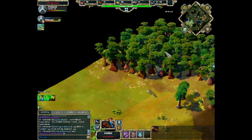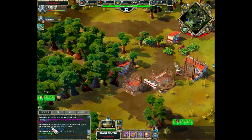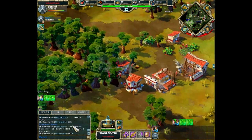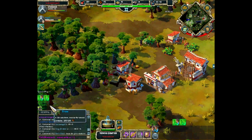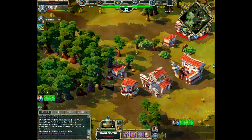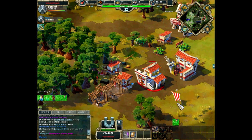Coco's scout is taking damage from wolves up north but continues scouting for berries, stone, or gold. Military units from Coco should arrive soon, though we can't see what Edge X is building. Coco should definitely check out Edge X's base. Another watch post went up for Coco, and a blue dot on the minimap indicates Edge X's scout or cavalry is moving toward Coco's base.